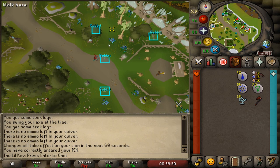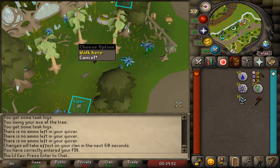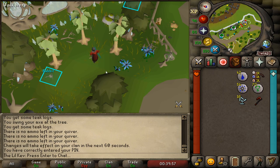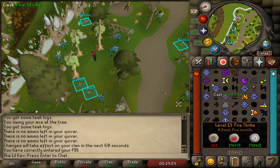Alright so let's get into how to set up the two tick. This is the spot that we're going to be standing on because it's in between the two teak trees, so when one teak goes down we'll just chop the other one.